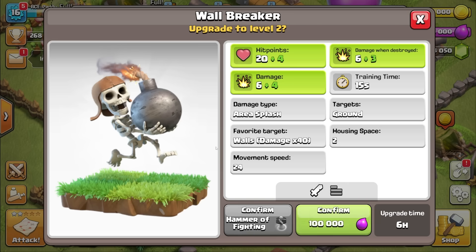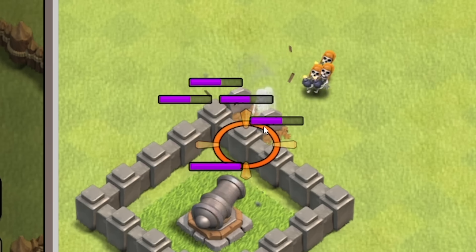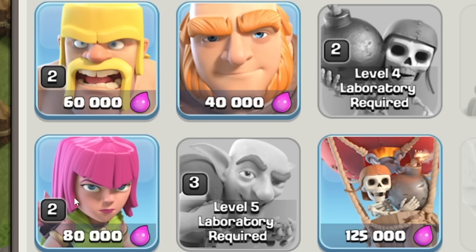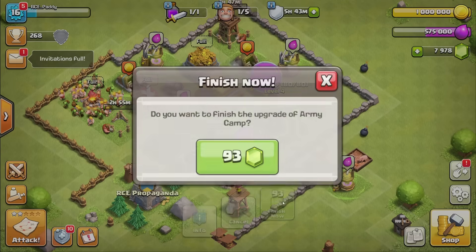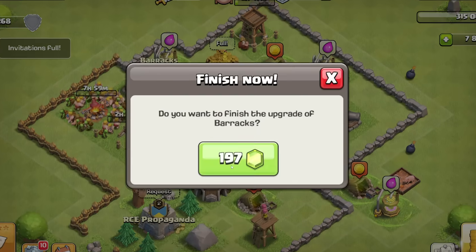I feel like wall breakers work quite well with the goblins. Because if you look here, that's how they work — they come in and blow up the walls. So boost, wall gone, then my goblins can run straight in. So let's upgrade them. Then the next thing I want to upgrade is definitely my army camps — 125 elixir each, 93 gems each. I can also upgrade my barracks to get the wizard unlocked.